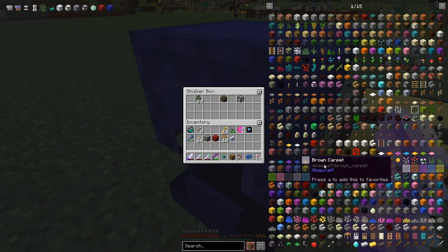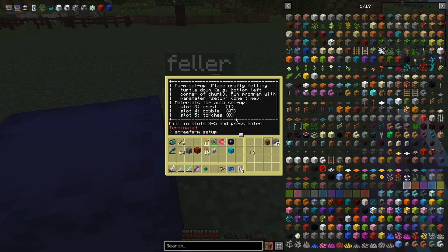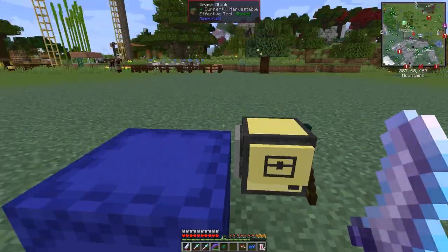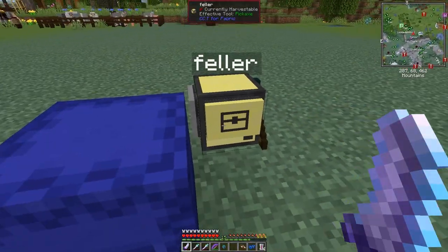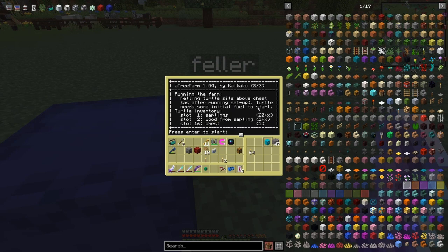It doesn't matter what type of chest is in there, but we'll put down a normal chest to start with. It's probably trying to detect the diamond chest. That's not working — let's start again. The problem was I only had three torches; I needed 64. So we put more in, add the diamond chest, and that fixes it.